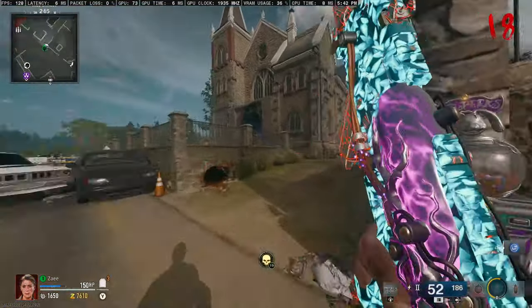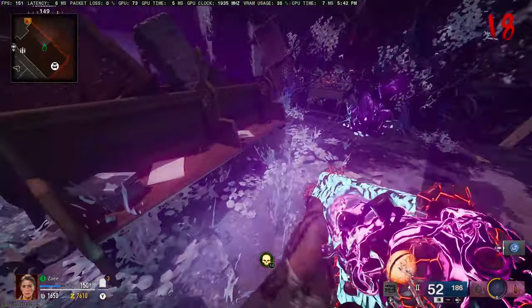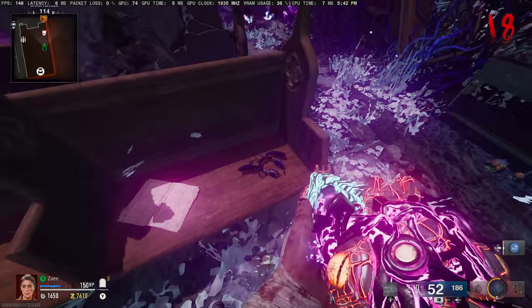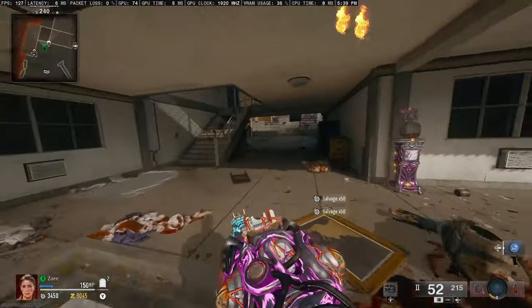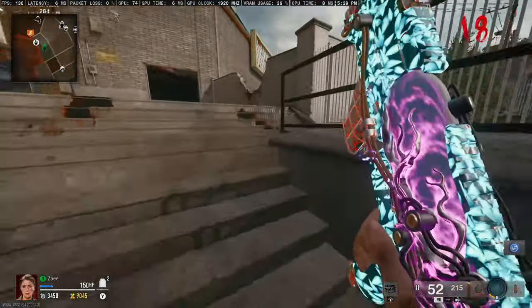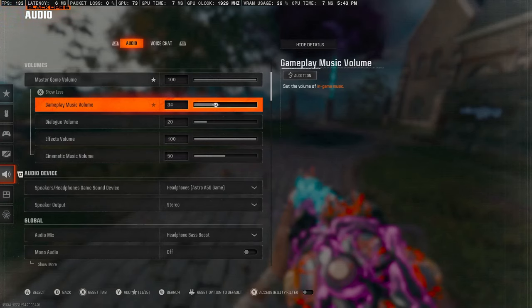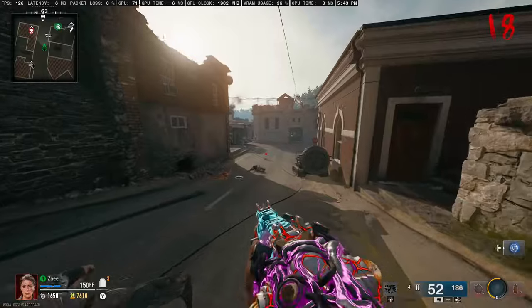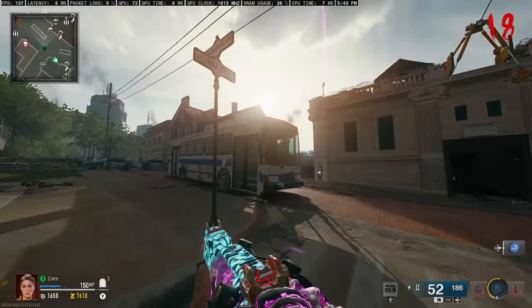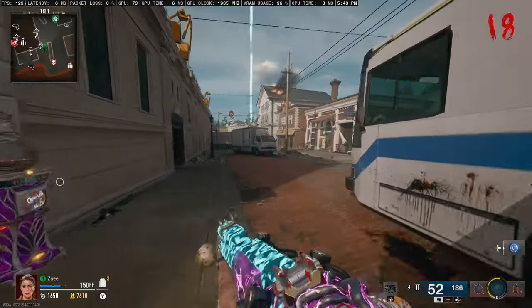The next easter egg unlocks the classic Treyarch zombies music. Come into the church and you'll see a pair of headphones on a seat — hold X or Square on them. The next headphones location is right after spawn, up the stairs to the right. Make sure your audio music volume is up in both gameplay volume and cinematic volume settings so you can hear the music when it plays.